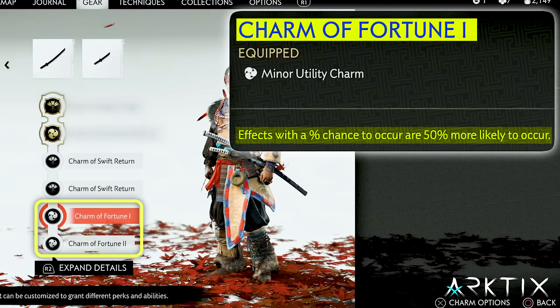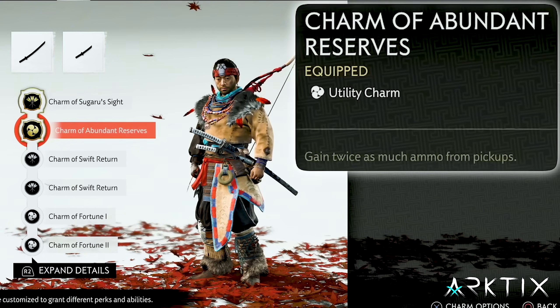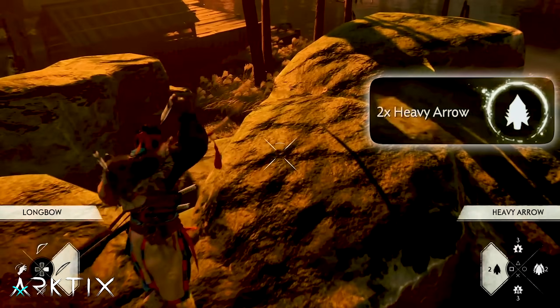However, you can make that a 100% chance by also equipping the two Charms of Fortune, and then you can double it again by using the Charm of Abundant Reserves. So now you can just shoot arrows into the ground and pick up twice as many as you shot.